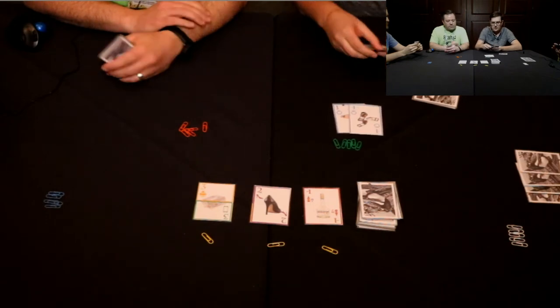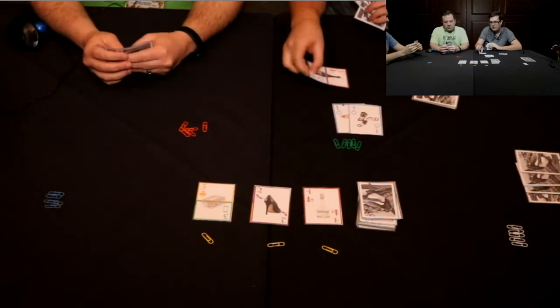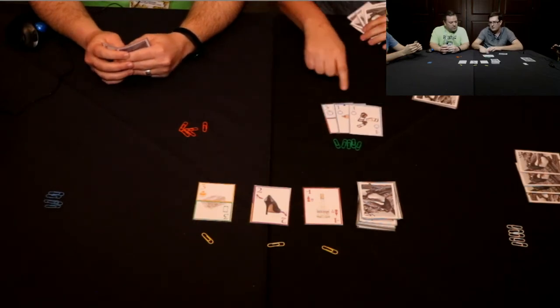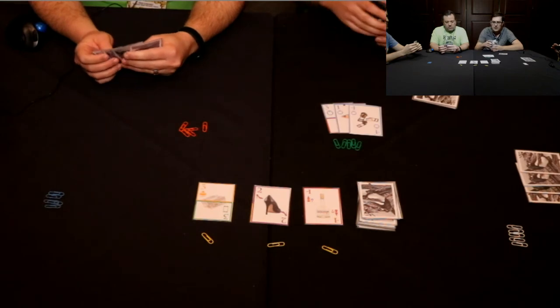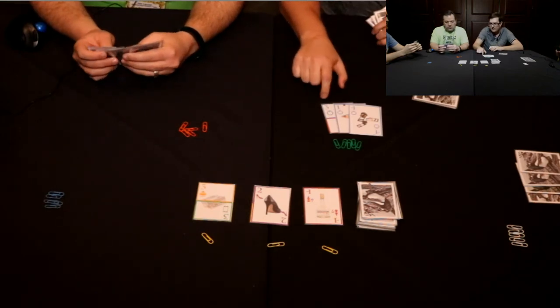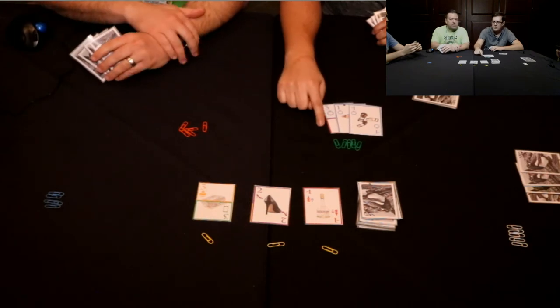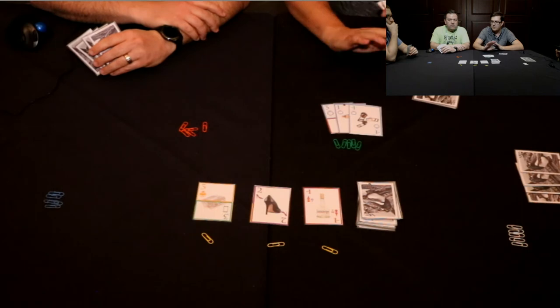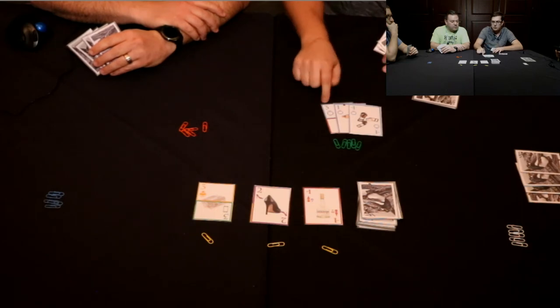If you've got a card that counts as two different suits, you could use it as a blue and slip it in behind to keep the order in play. The value of points for the set is only the highest card in the set. So this set right now is three points — these two cards on the top don't count towards the points, just the three does.